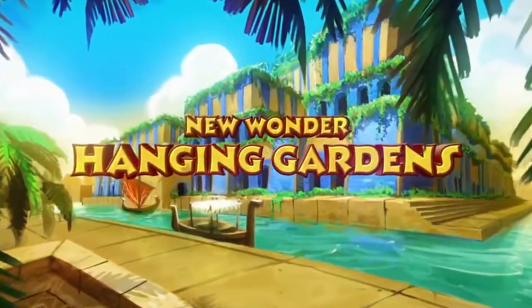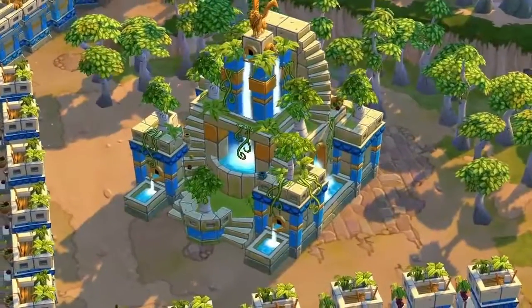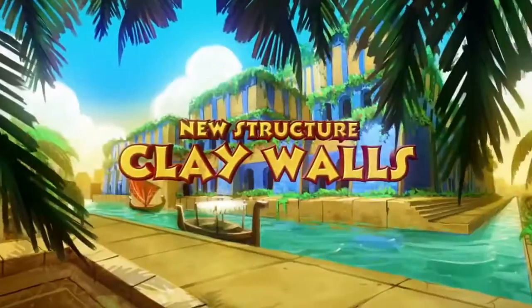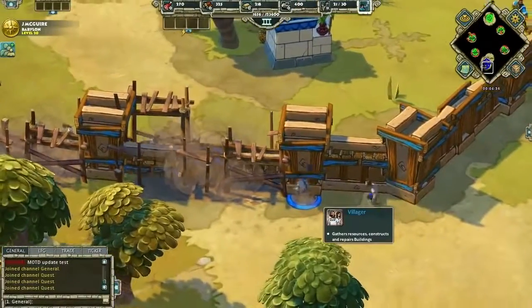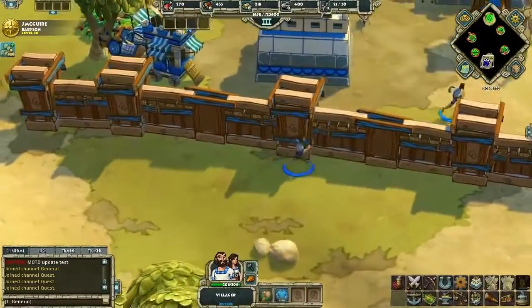The Hanging Gardens of Babylon are one of the seven wonders of the world, and when you play the Babylonian Civilization in Age of Empires Online, you can build one of your very own. The Babylonians were so clever that unlike other civilizations, they were able to construct clay walls, allowing them to put up protective barriers more quickly, helping them defend against enemies.